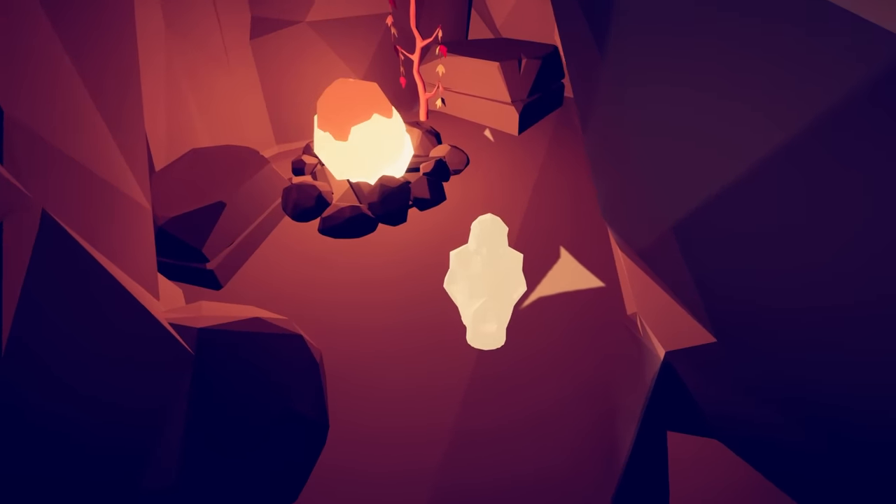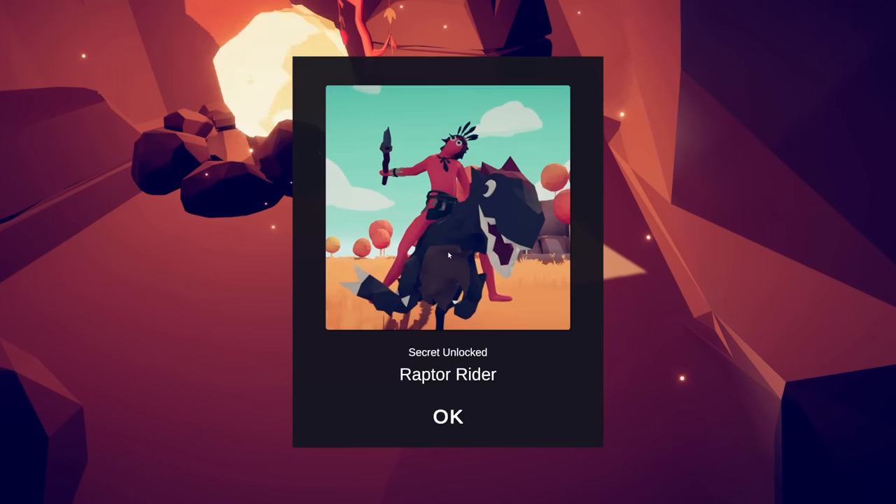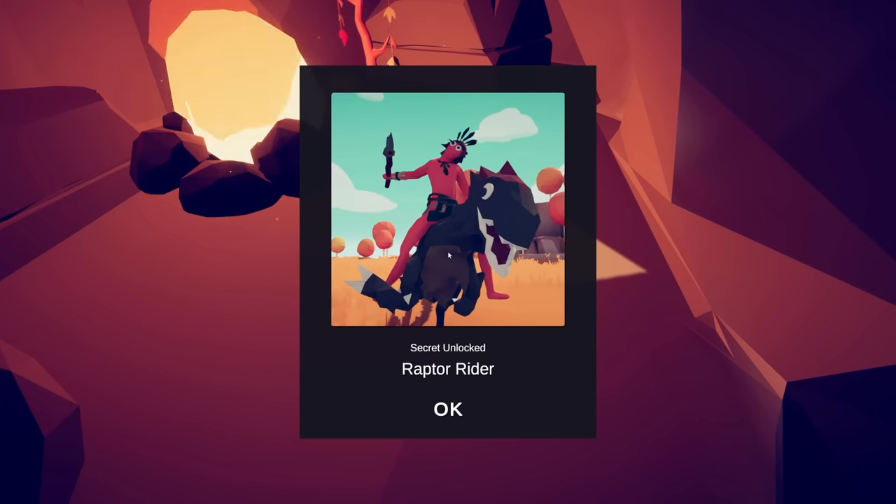There's a pair of skulls — not just a raptor skull, but a raptor skull and a human skull. Because the first one was the raptor, and this one is the raptor rider.